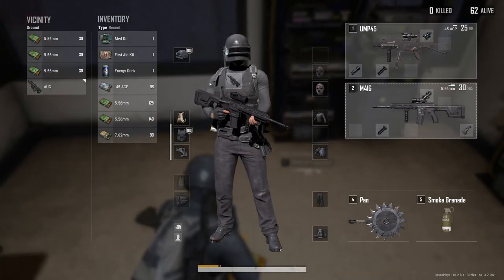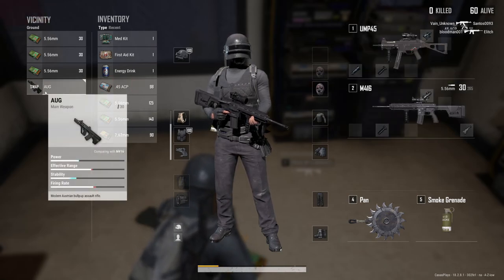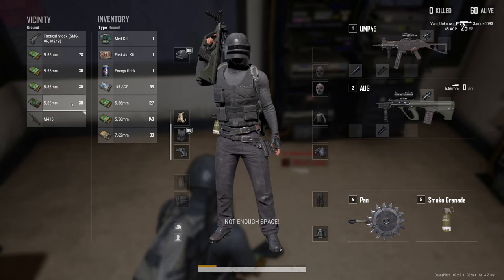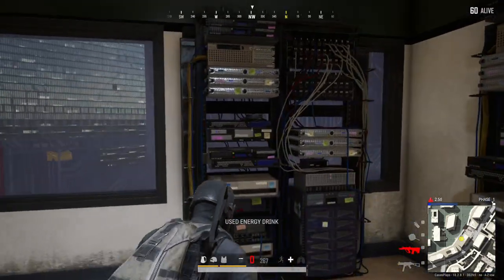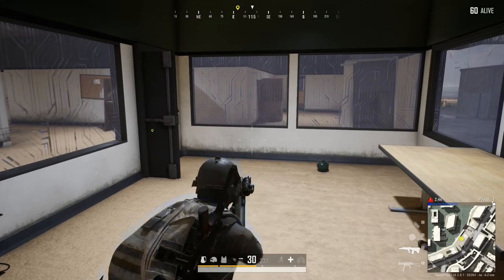Let me change out — how's the AUG compared to the M416? Yeah, it looks like it has a little bit better power. It already swaps all the attachments we have. Looks like this is their old server room. Let's reload that.